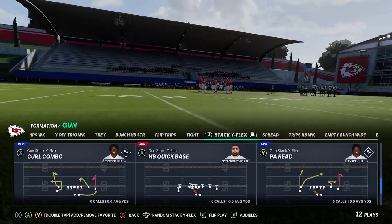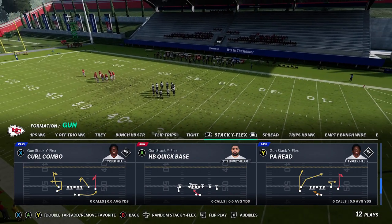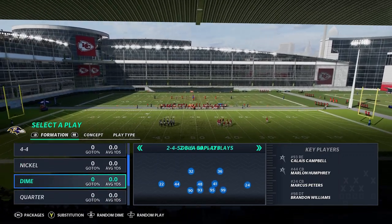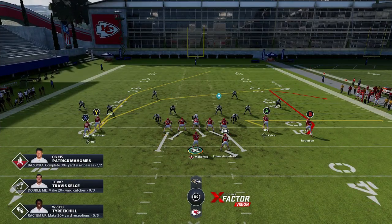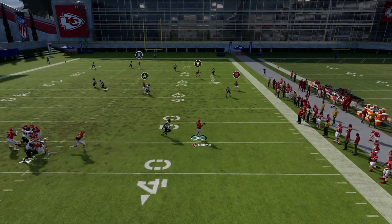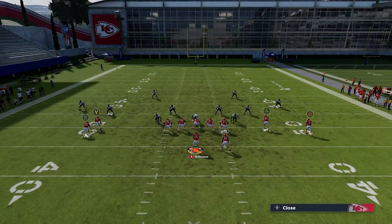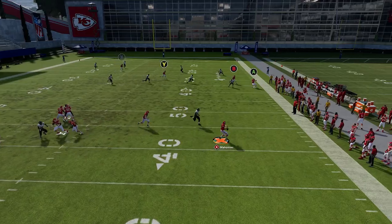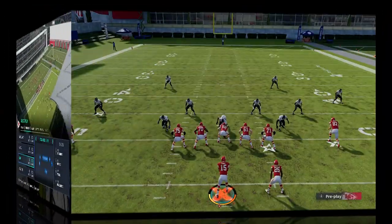Last but not least, one more explosive play — the PA Reed. This is a very good play especially against cover four. What I like to do is block my running back and slide my protection. Sometimes I put the A route on a comeback just to get the safety to sit, but ultimately he's going to react to Tyreek Hill and just not react fast enough to stop the play. I like to put him on an out route and smart route him to get him out of position. You can see how easy it is to score.